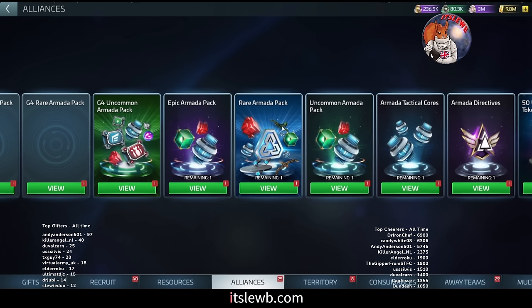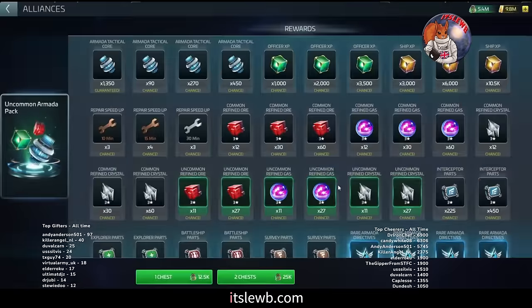These two packs are going to be very pivotal in sourcing directives. The uncommon armada pack — depending on the price — you want to be max pulling this every single day. If you are on a lower server, a lower ops level, or on a more historic server, ride some whale tail: get somebody big in your alliance to start the biggest armada you can reach.